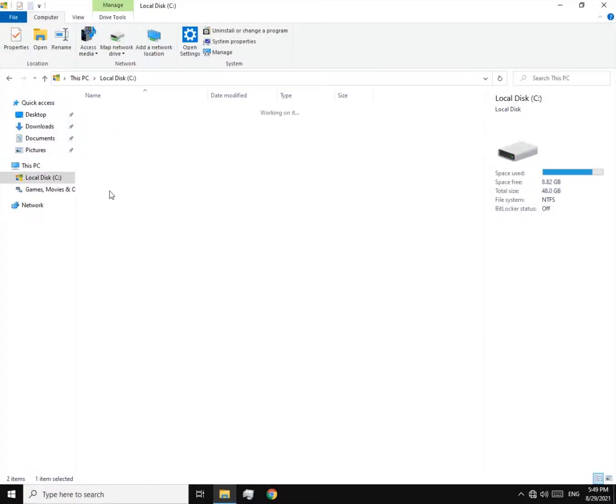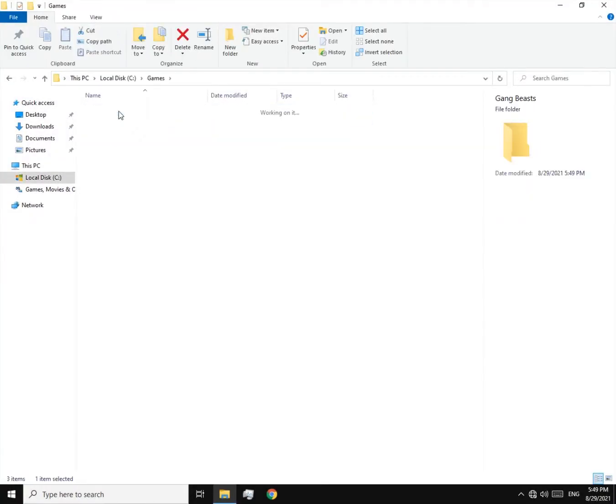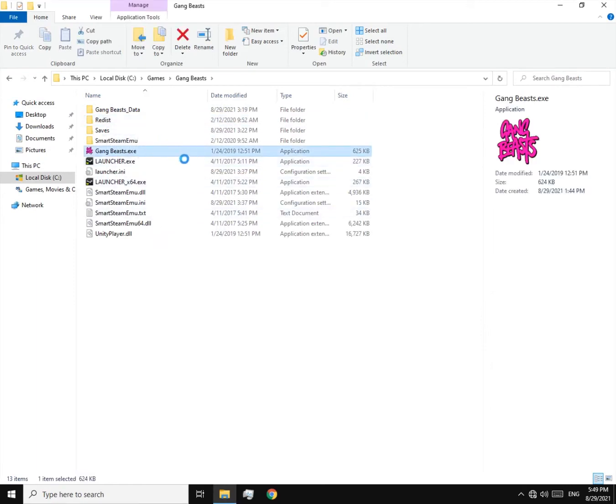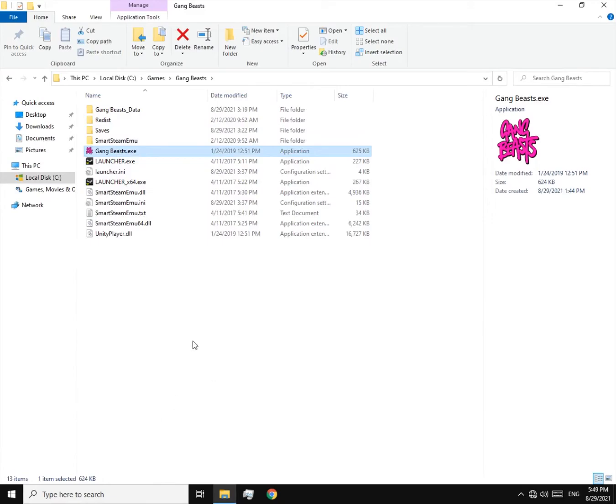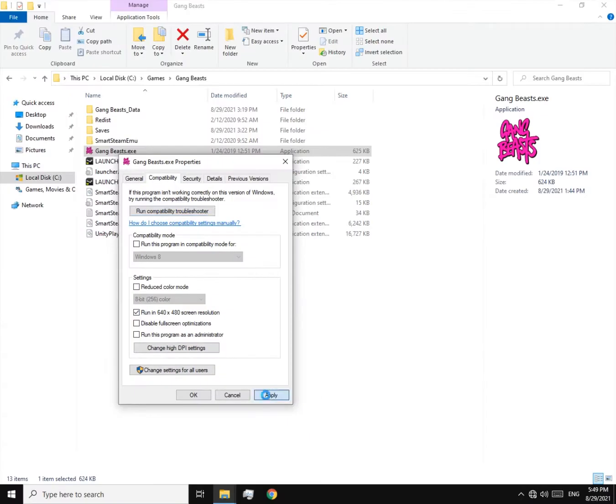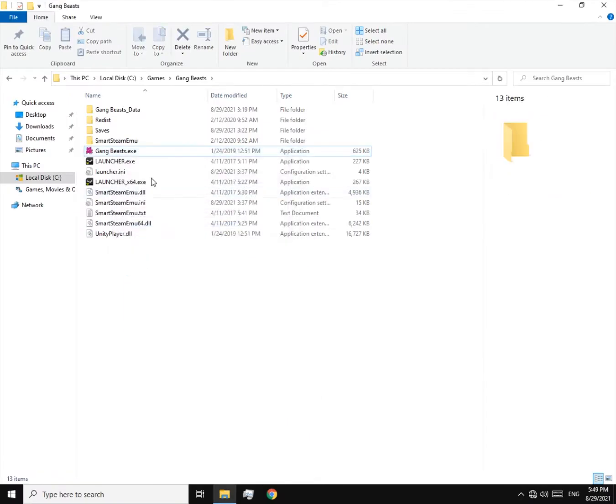Go to the properties of the EXE file. Now check 'Run in 640x480 screen resolution'. Now play and enjoy.